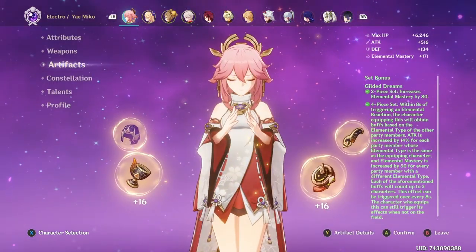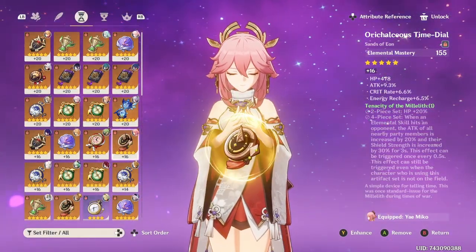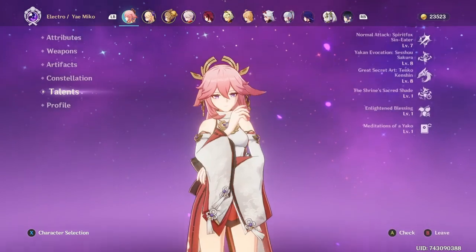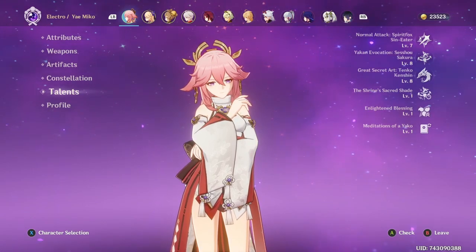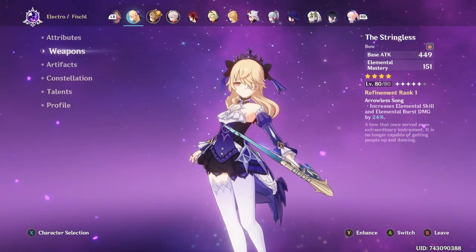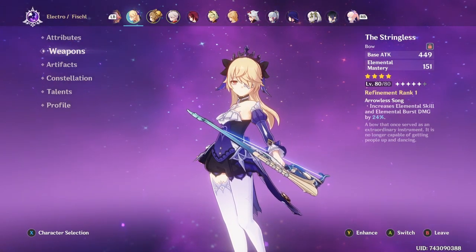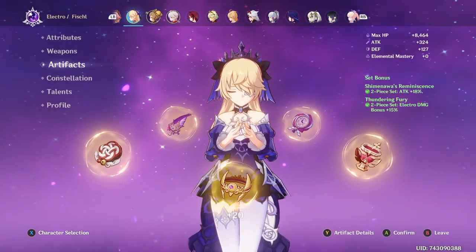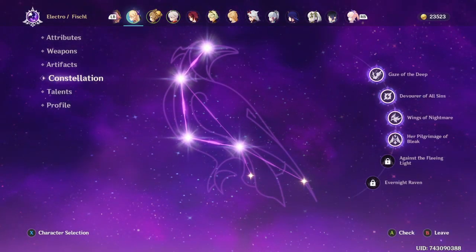Yoimiya is running the Skyward Atlas, four-piece Gilded with EM and Electro Crit. She is C0 and level 80. The only reason she's level 7 on her normals is because I keep forgetting to take it to 8. Fischl, again 80 out of 80, is running Stringless. She doesn't really care about EM so I haven't taken it further. She's running two-piece Thundersoother and two-piece Shimenawa, and she's only C4 — I never get lucky.